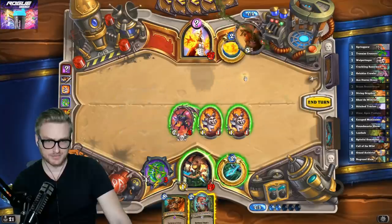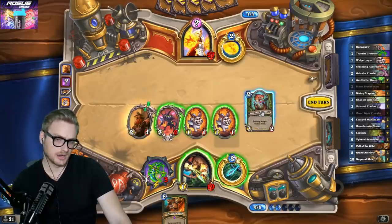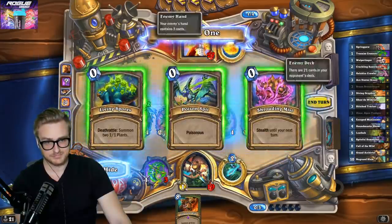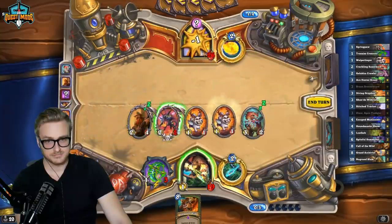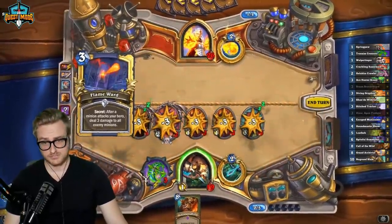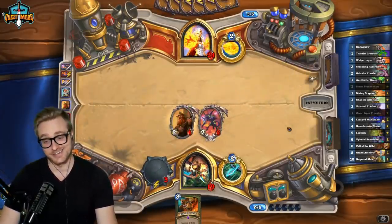I want to try and find something defensive for the Zixor here. So I might lose the crackling to Flameward. 10,000 channel points — do a board interaction? I mean, yeah, I'm fine with that.